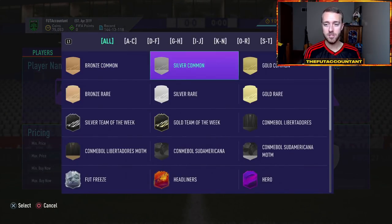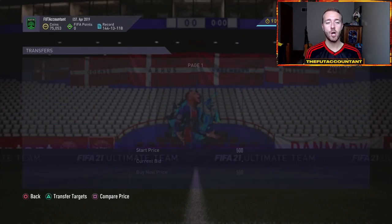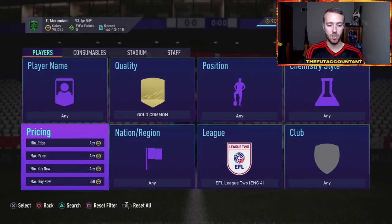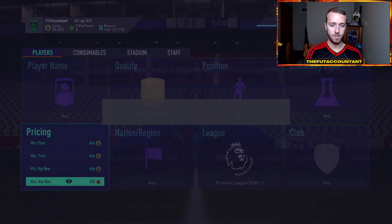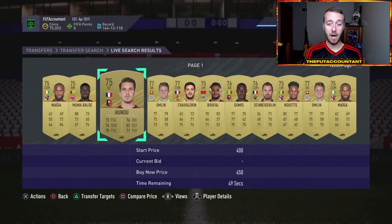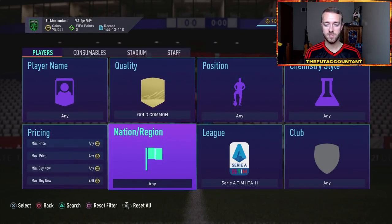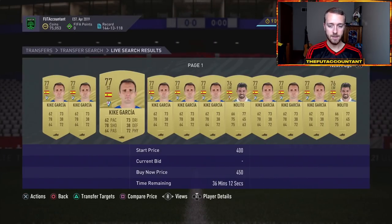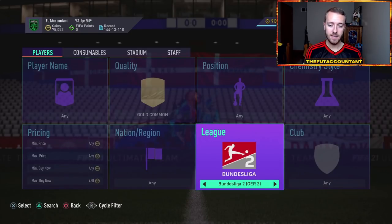That is option number two for low budget trading. Number three is something I used to do a long time ago when I was brand new to FIFA Ultimate Team: trading with non-rare golds, specifically the ones involved in marquee matchups. I searched by gold common in the top five leagues. Premier League non-rare golds look like they're expiring at 500 coins a piece. What about at 450? They're getting insta-bought for Premier League common golds. Let's go to League One - 450, League One common golds are very cheap, so we want to stay away from those. Serie A - 450, they're expiring as well. So I'm trying to find a league that has common gold cards that are not expiring at 450 coins. I only have one more to go - La Liga. La Liga non-rares are selling at 450 coins on the hour.